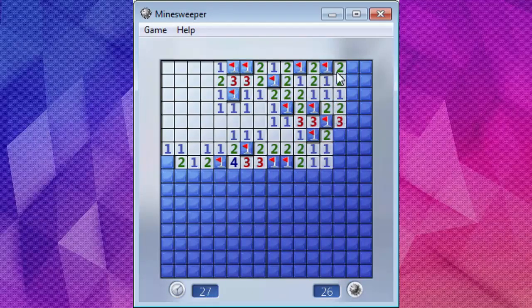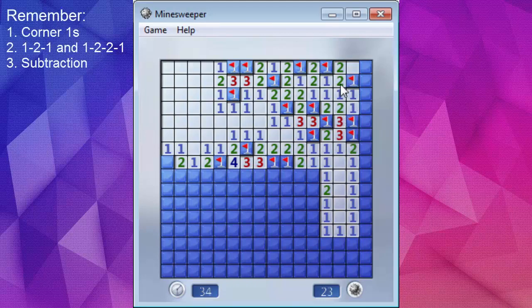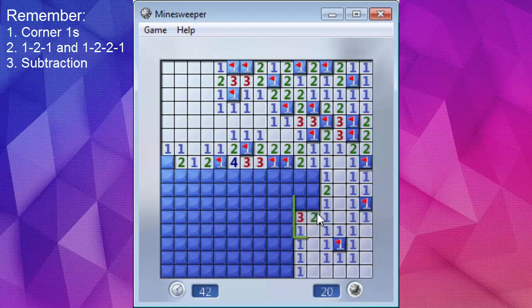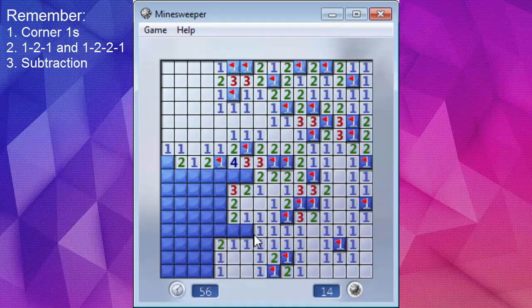These are basically just some of the basics. I'm going to go through a few boards and show them to you as I clear. This is just me cording, just going through basic logic. There's a 2 here with only 2 connected tiles. That was a 1-2-1, so we know for a fact what those tiles are. It's just absolutely nothing but the bare basics to go through and clear a few boards.